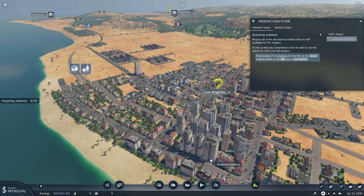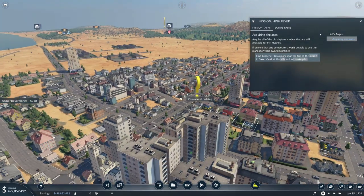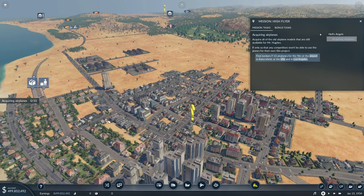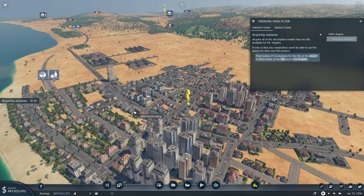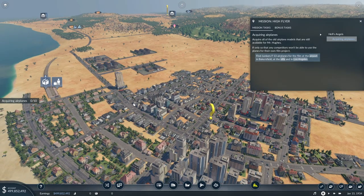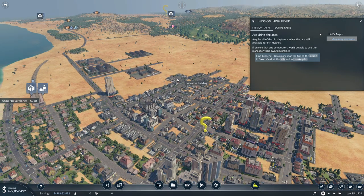So here we are then, out in sunny California. We are apparently working for Mr. Hughes — taking care of his company and fulfilling his wishes. I just actually looked down to the left corner of the screen and I saw 500 million. Wow, that's a lot of money. Maybe with the times already being in 1934, we just have a lot of money and we're never going to run out. It's always been rather excessive with these campaign missions, but 500 mil — that's quite the big record by a long shot.